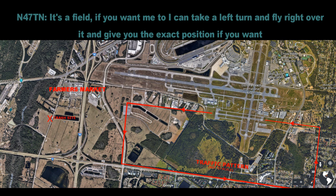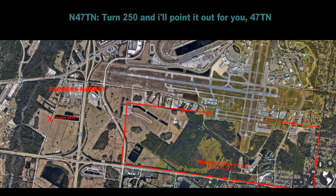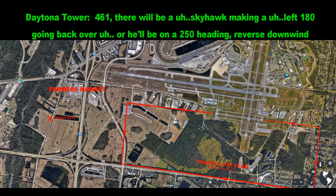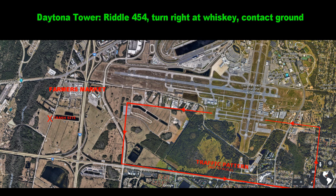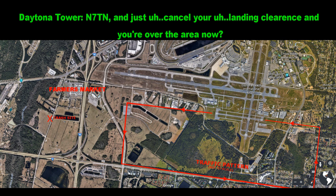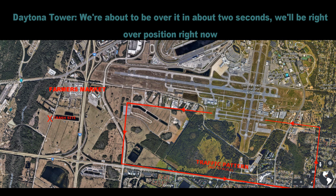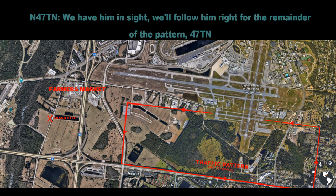I can take a left turn and fly right over and give you the exact position if you want. 417 November, make a left turn, heading 250. I'll play it out for you, 417 November. 461, turn crosswind. Right crosswind, 461. 461, there will be a Skyhawk making a left 180 going back over — he'll be on a 250 heading, reverse downwind. Roger, we'll look for traffic. 4454, turn right at Whiskey, contact ground. 417 November, cancel your landing clearance — you're over the area now. We'll be right over position now. 417 November, roger. Traffic to your left is the Cessna on the downwind — just watch for that traffic.